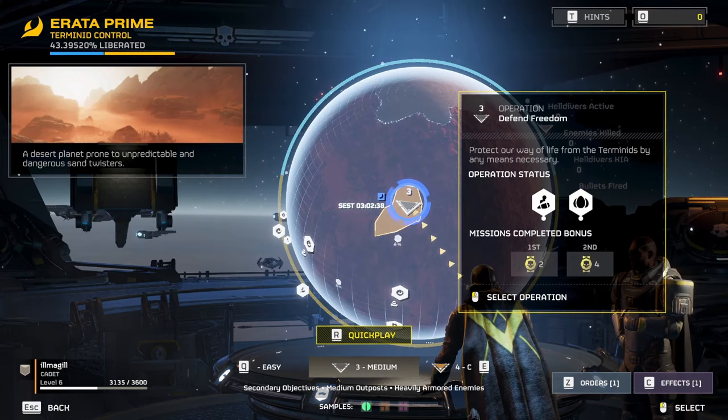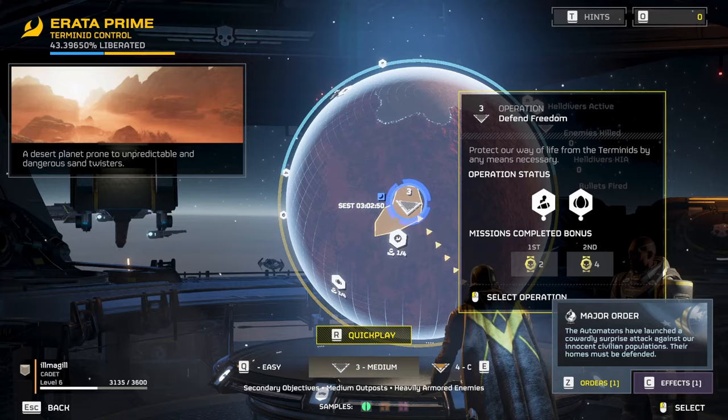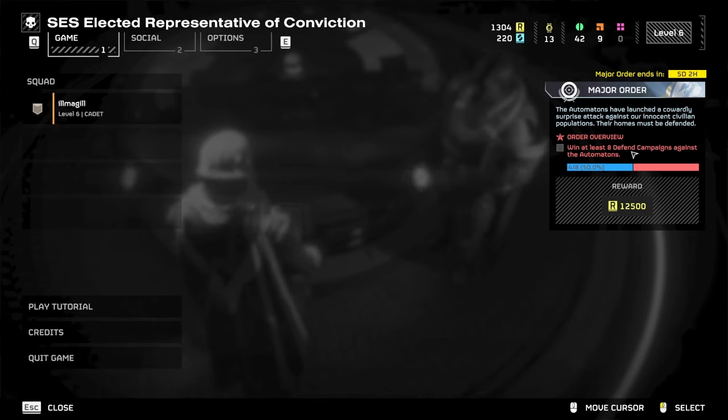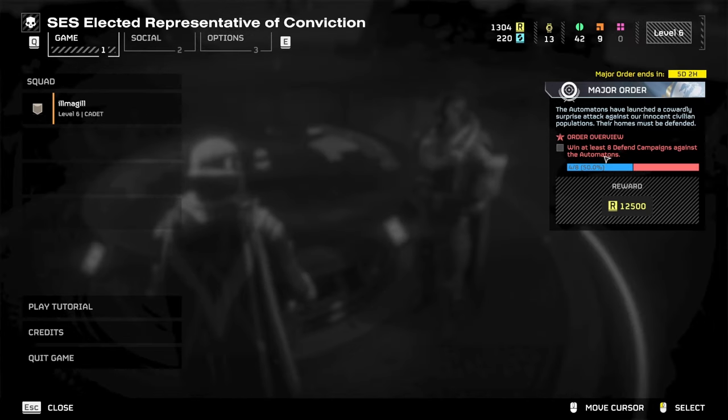At the bottom right you can press Z to open Orders and see your major order. Right now it says I need to defend against automatons. Going back to the main menu gives more details — for example, win at least eight defend campaigns against the automatons. This is a community order, meaning that as long as everyone collectively liberates enough planets from automatons, you all get the reward. These rewards are really big, and sometimes they'll be something like get a certain number of kills with a specific weapon — like my last one was get 60 kills with the anti-material rifle.